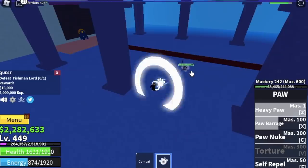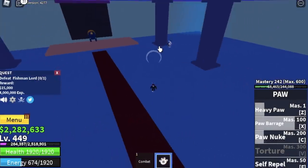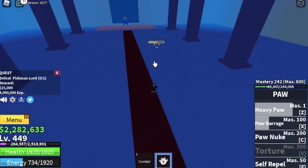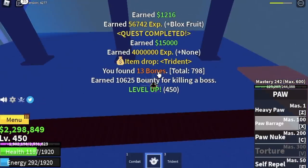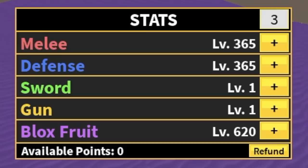To help us level up faster, we'll defeat the Fishman Lord starting at level 425. After using your skills, just dodge his key attack — same as the Magma Admiral: dodge that skill and everything gets a lot easier. The goal level is 450. Oh, the trident looks cool!